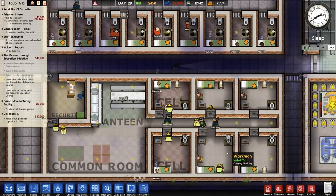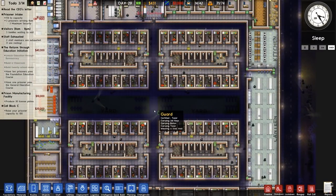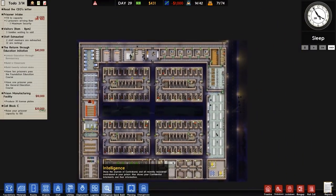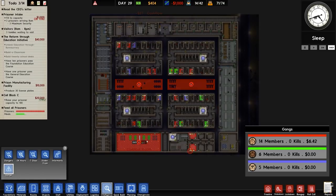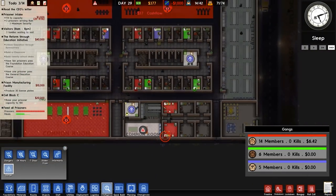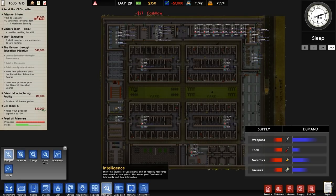That seems to be alright. I have 431 generic units of currency remaining. Three grants on the go: prison manufacturing facility, cell block C, and the reform through education initiative. The advantage is that we shouldn't have any more real big fights, because now that the leader and more specifically the second in command is in their own area, they cannot meet with their other gang members - there can't be any plans executed. That's the theory. The reality may be very different.